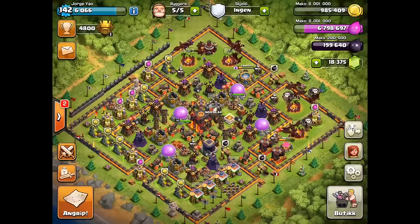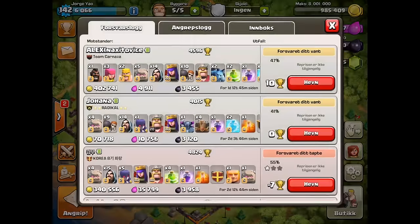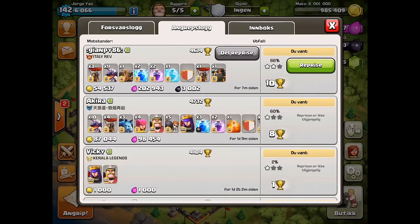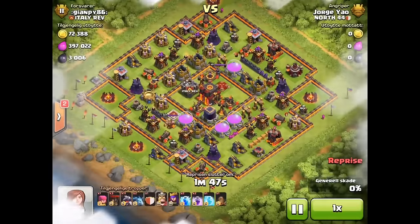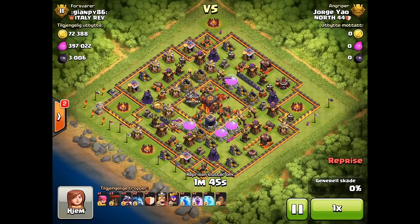Moving on to the second attack — this was actually my first raid of the day and it was a lucky find. It got me back to 4800 trophies and was worth 15 cups, which is significant. This base has additional walls mainly for ground troops, but since I'm using air I don't really care about them.